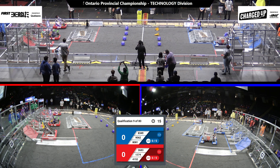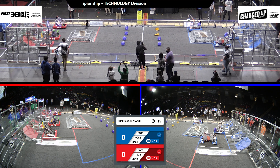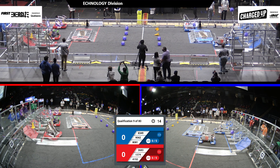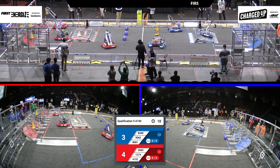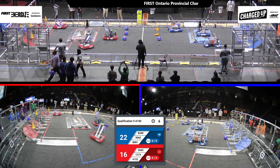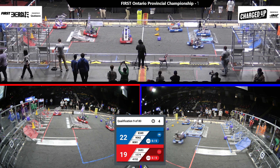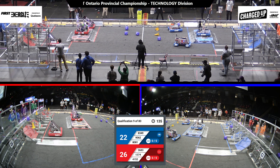All right drivers, behind the lines in 3, 2, 1, GO! We're in qualification match number 9. Over in the Red Alliance, 36-83 immediately racing into the middle of the field to grab a cube to go score. 41-52 looks like they're trying to engage in the charge station. Over in the Blue Alliance, 80-81 already engaged in the charge station.